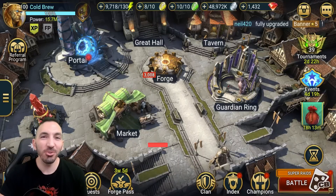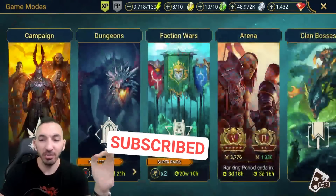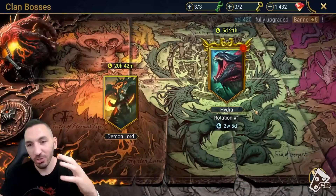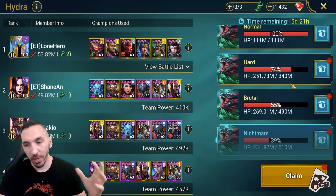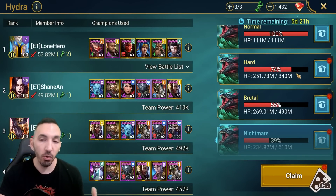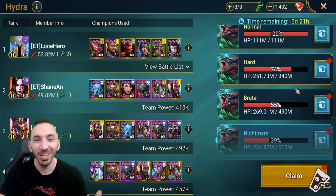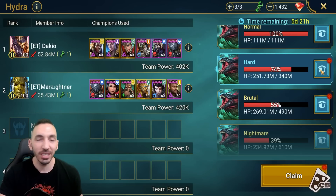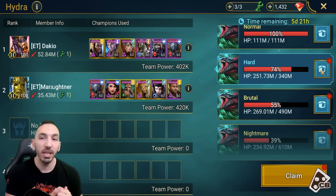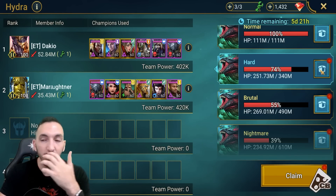Hey guys, Koopa here. Welcome back to another Raid Shadow Legends video. The Hydra refreshed yesterday, and I wanted to show you guys what the Hydra gives to an endgame player such as me, where we have a clan that beats all of them - hard, brutal, and nightmare. It's a pretty good way to get a lot of resources. Let's have a look at the stone skin and protection sets that I get as an endgame player.